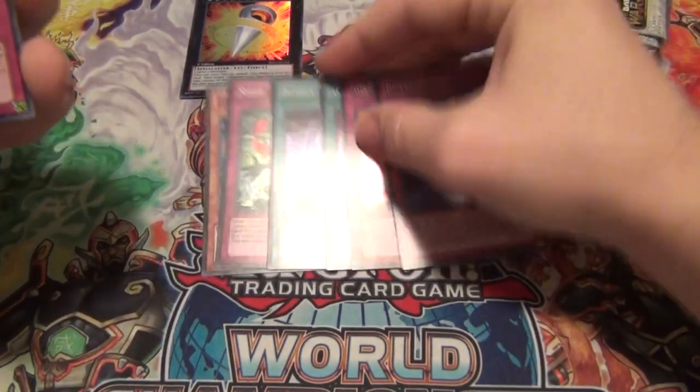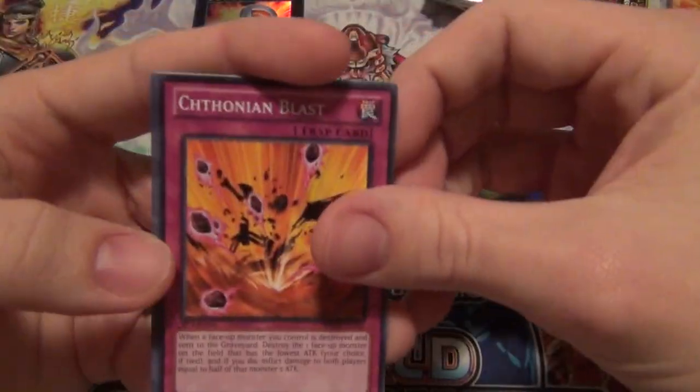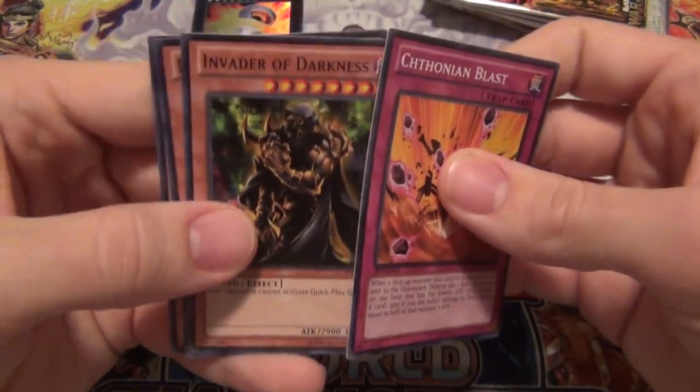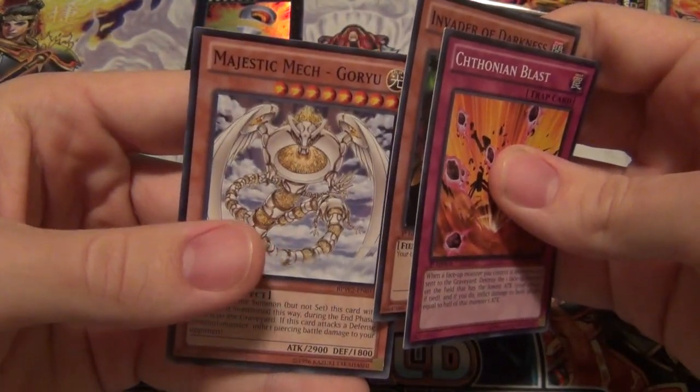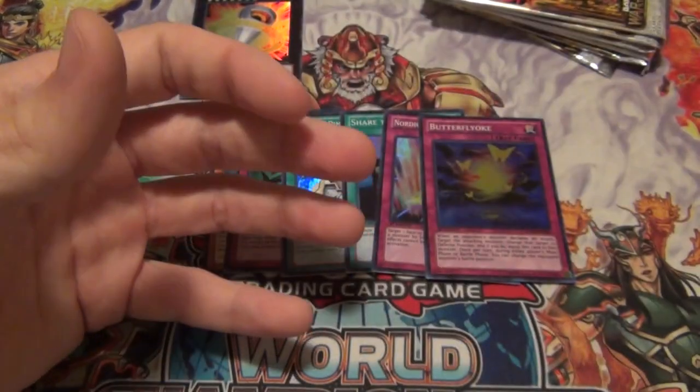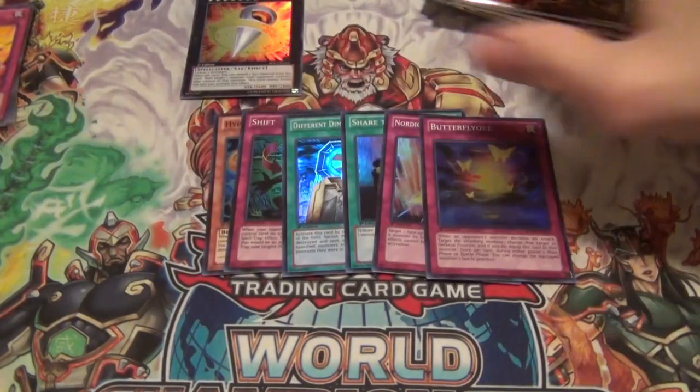Put all our little supers down here, just because we won't get any more supers. Chithonium Blast, Invader of the Darkness, Mogamal, and Majestic Mech Garui — I don't know. So those are the commons. Let's go ahead and open up the battle packs now.